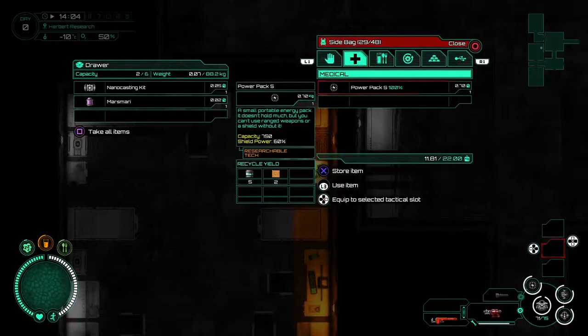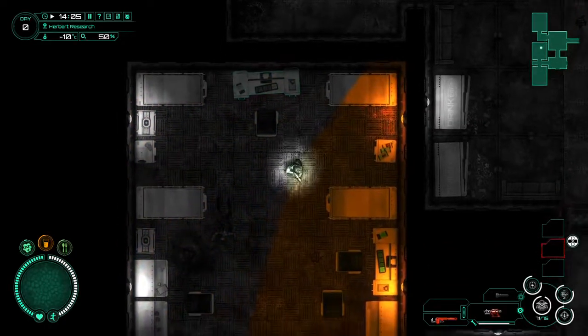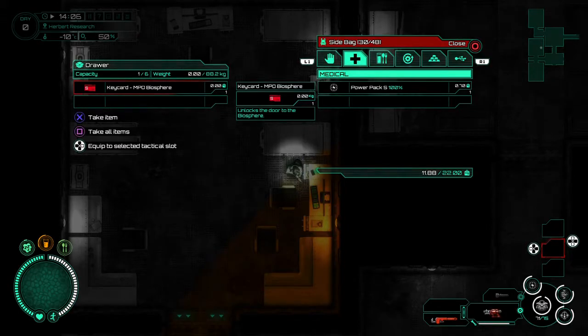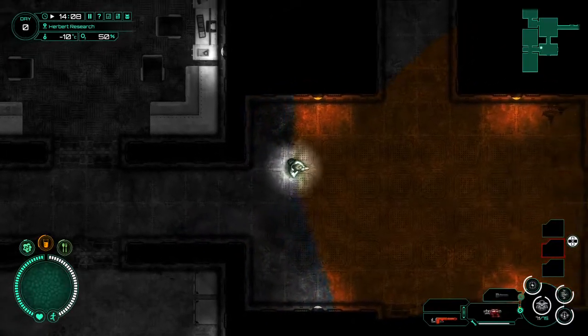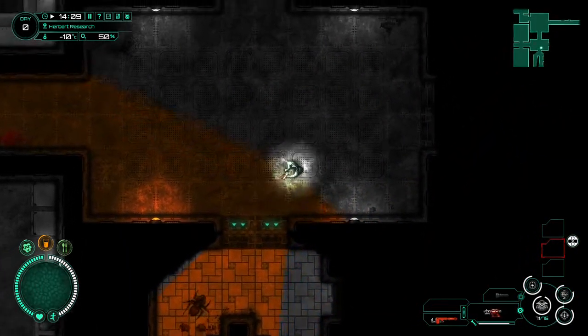Looks like some kind of a medical clinic of sorts. There's the biosphere keycard — definitely needed that. Now we just need to find the mine keycard. We'll probably find that in one of the other places.